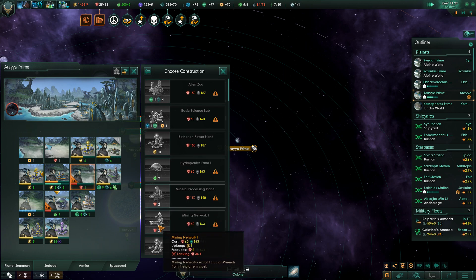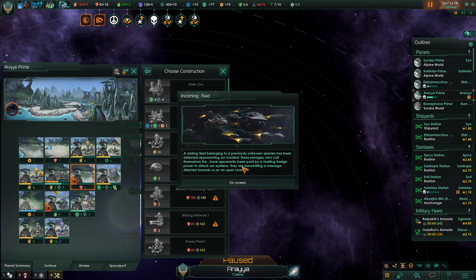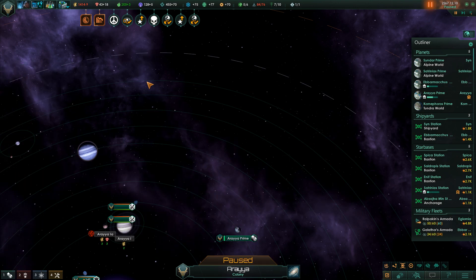Let me go ahead and build a mining network here. Well, we can't just yet - we're finally out of resources. Incoming raid! A raiding fleet belonging to a previously unknown species has been detected approaching our borders. These savages have apparently been paid by a rival foreign power to attack our systems. They are transmitting a message: cowards huddling in darkness have asked us to face you since they are too afraid to do so themselves. Are there any Sundrian warriors honorable enough to meet us in open battle? Or must we plunder your systems unopposed? Show us your worth - go to red alert! Well, that's annoying.